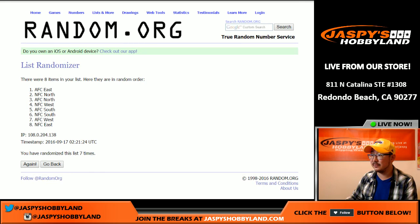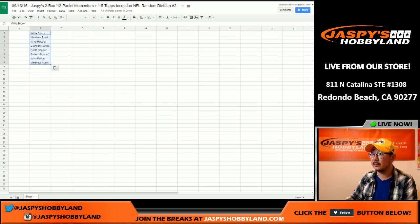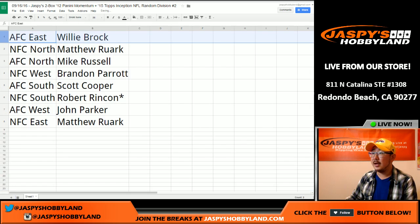And seven. AFC East on top, NFC East on the bottom. And here's how it all shakes out: AFC East for Willie, NFC North for Matt.